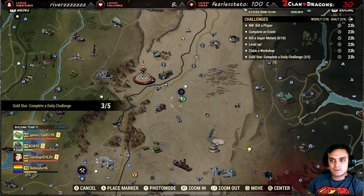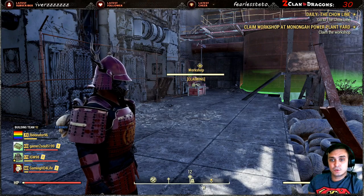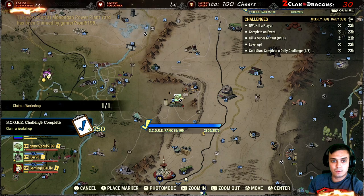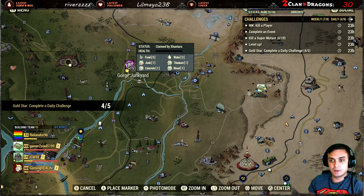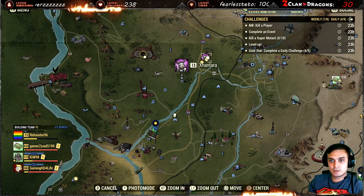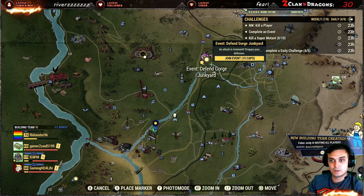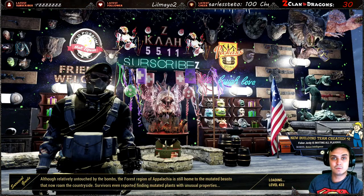Now we're gonna go and capture ourselves a workshop and trigger an event. You capture the workshop - you can capture a whole bunch of different workshops, it doesn't matter what you capture. For low-level areas I would recommend these ones right here. Look, there's someone already doing an event right there, so I'm just gonna quickly jump on that event so I don't have to wait for mine to trigger. We've just completed the workshop capture, so let's help those guys with defense and get a reward for the event.